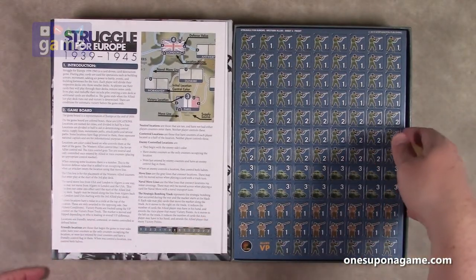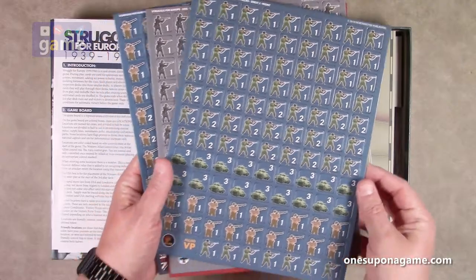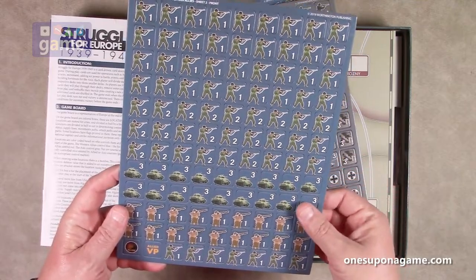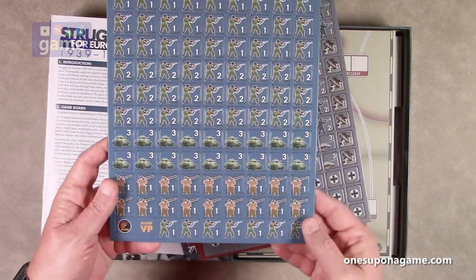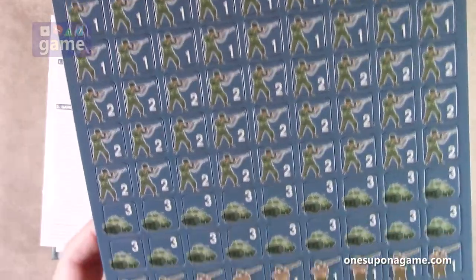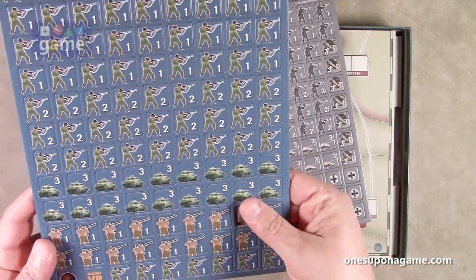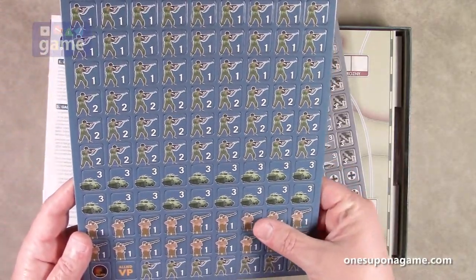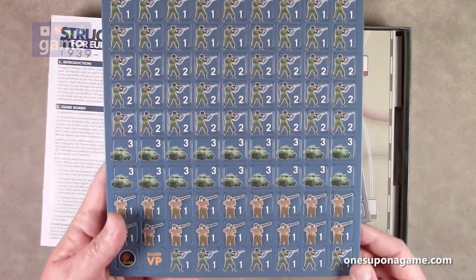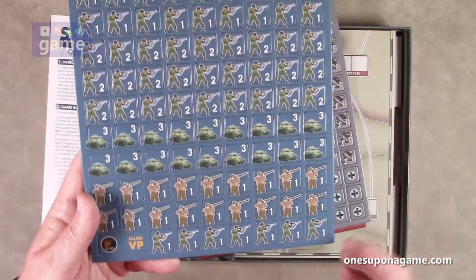Then we've got our countersheets — strength values. Looks like there are four countersheets and they are punching very easily, so that's good. We have the blue team, which I'm going to assume is the Americans. We've got some British soldiers here as well. They are punching very, very smoothly and cleanly, pretty rounded. We do have some tanks and various strength points — one through two for the soldiers, one for these brown soldiers, and then the tanks with a strength point of three.